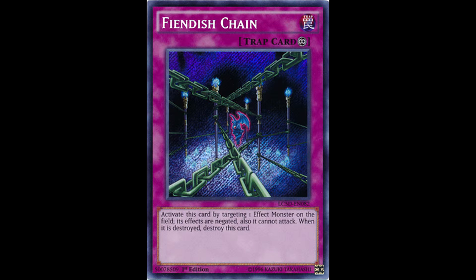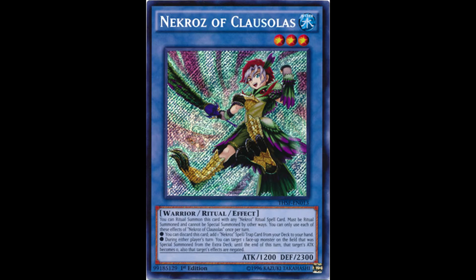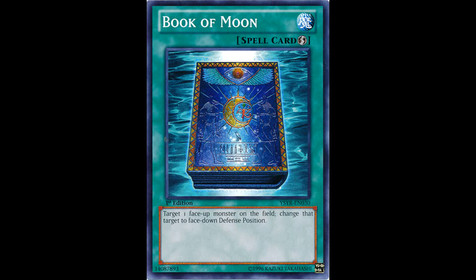If your opponent has a real problem card like Denkoseka, you can use Book of Moon and give yourself access to any set spell or trap you might have. Or if they have something like the Djinn Lockout, you can set it, and barring they don't save it with Trishula, you'll be able to special summon things again. And in specific decks, mainly Shaddolls or Prediction Princess, you can reset flip effect monsters to use them again — and that's just the things you can do on your turn.